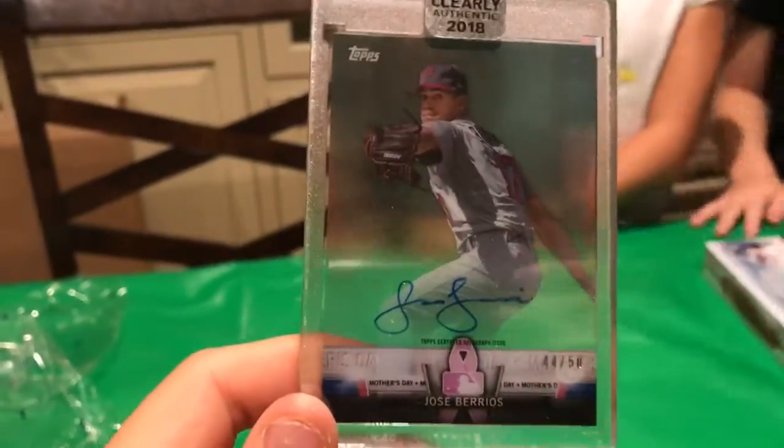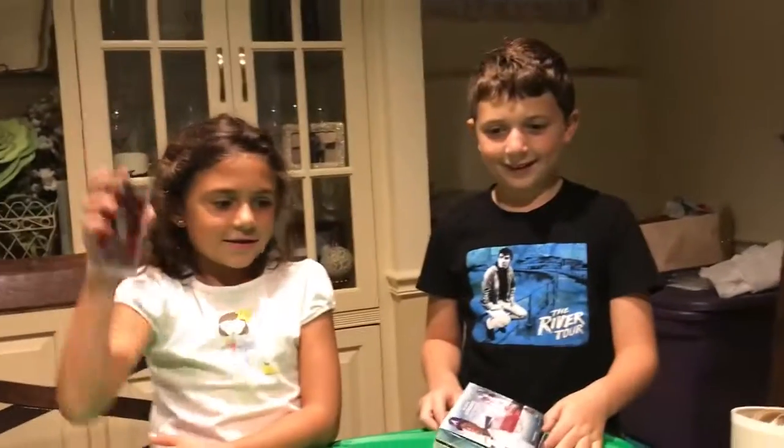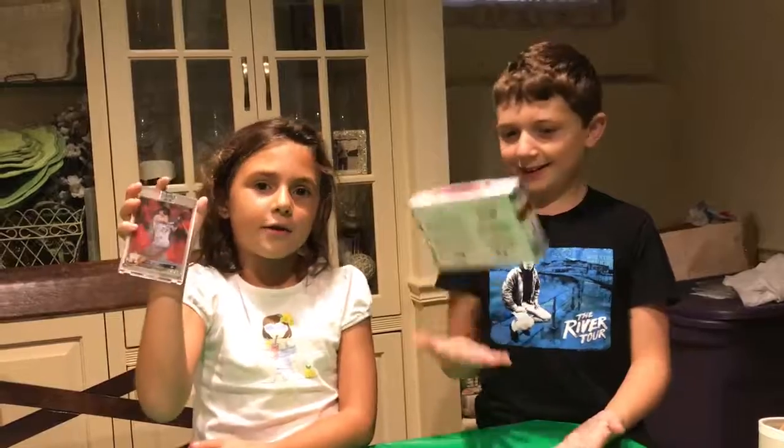So the recap is: Jose Barrios numbered to 50, and Jose Altuve — a very nice red refractor. I win! What do you guys think of the break? One good card and one bad card.